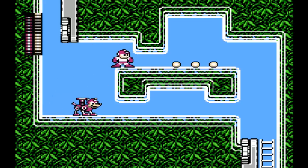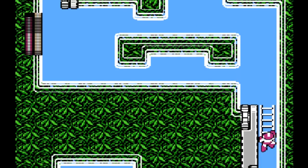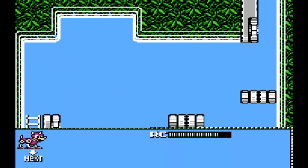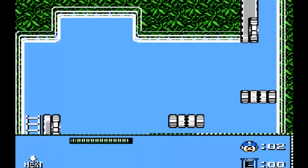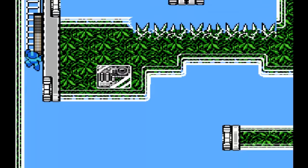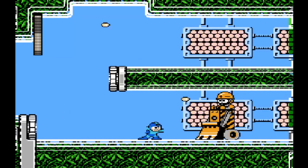We also have a new invention called the Rush Coil. Mega Man has a dog now — his name is Rush and he can perform some very helpful tasks for us. You can turn him into a spring and jump on him to get a little extra height. I also don't like the way the menu kind of encroaches on the bottom of the screen here. It's kind of annoying, but I suppose it could be worse.